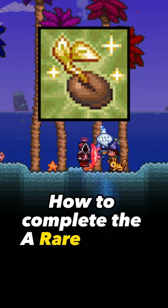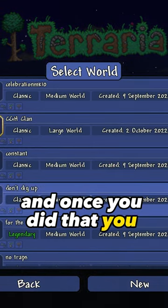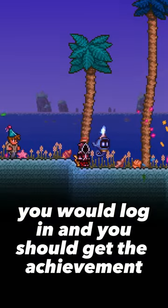How to complete the Arial Realm achievement in Terraria. First, copy the seed which is on your screen. Once you've done that, create a new world by putting the seed in, and when it's ready you would log in and you should get the achievement.